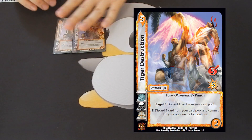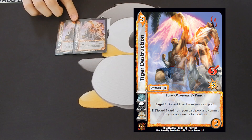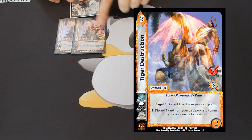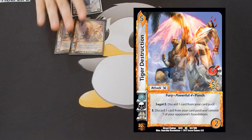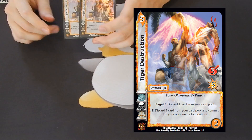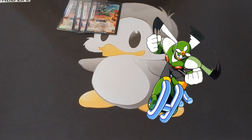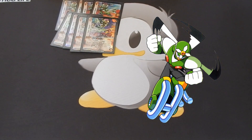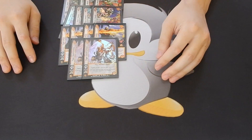Last but not least, we have the finisher: two copies of Tiger Destruction. This is the kill card and it can do a lot of damage. It has Powerful 4, so for each momentum that I have I can discard them and get plus four damage — one momentum for plus four, two momentum for plus eight, and so on. This was the kill card, and I actually won grand finals with it. I won the final game with a Tiger Destruction — that was pretty hype. So those are the attacks. Gyro's attacks really synergize well with Sagat, Tiger Shot is a very good block that also stifles their momentum, and Tiger Destruction is the kill card.